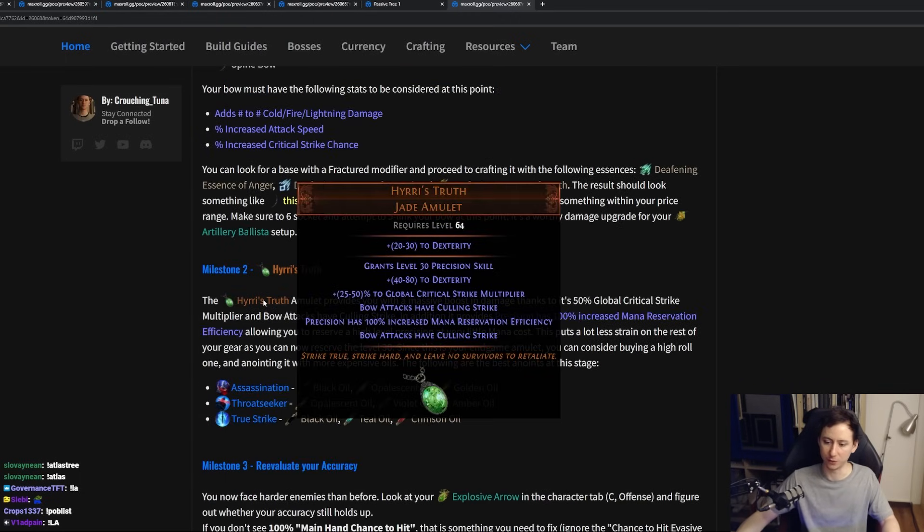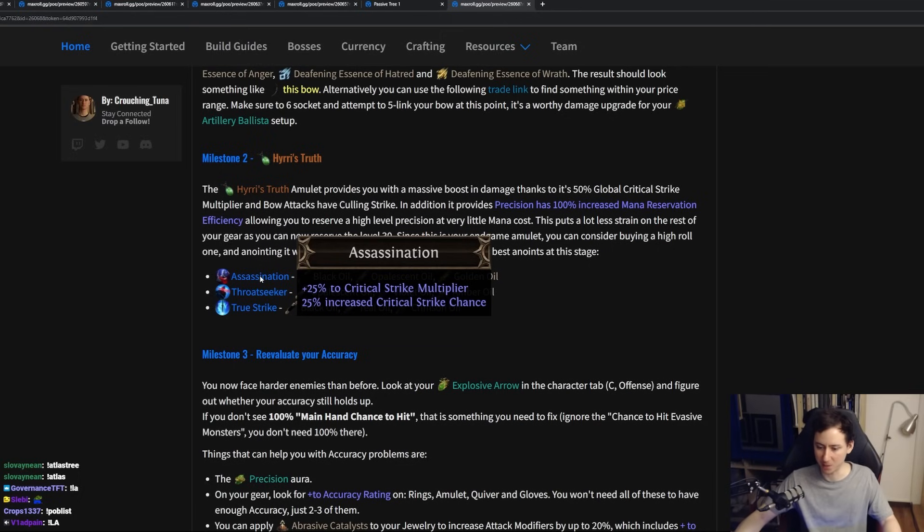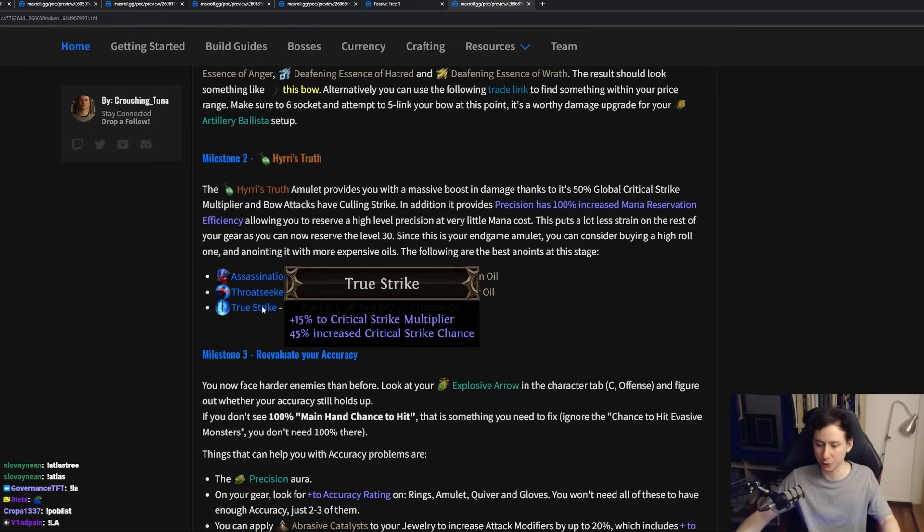Once we do make our bow swap to critical strike chance, we want to use Hyrri's Truth. Hyrri's Truth grants us level 30 Precision, meaning we can drop most of the accuracy skill nodes on the passive skill tree. On top of that, it makes that Precision have a lot less reservation. This amulet also gives us a ton of critical strike multiplier, which bow builds are actually very lacking. And Culling Strike, which eliminates targets below 10% HP on hit — essentially translating to 10% more damage. For anoints, Assassination is the most expensive but best, giving 25% critical strike multiplier and 25% increased critical strike chance. Throat Seeker gives 30% critical strike multiplier. True Strikes gives 15% multiplier and 45% increased critical strike chance.